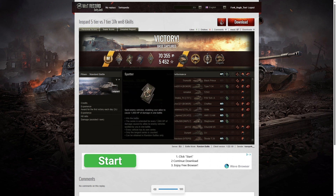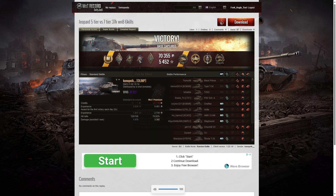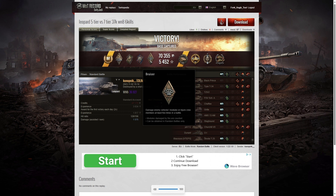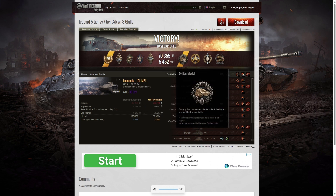He also managed to get a Spotter medal for spotting at least a thousand hit points of damage. Five for Effect for doing more damage than the hit points of his own vehicle. Bruiser medal for getting at least five critical hits — in fact he got nine. He got an Orlix medal for taking out two enemy tanks or tank destroyers at least one tier higher than his own in a light tank, which takes some doing.